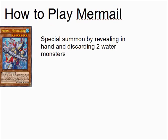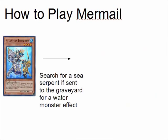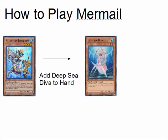You would special summon Abyss Megalo by revealing Abyss Megalo in your hand and discarding two water monsters. One would be Atlantean Marksman, who if sent to the graveyard for a water monster effect would destroy a set card your opponent controls, so you could destroy a face-down opponent's monster. The other discard would be Abyss Dragoons, who if sent to the graveyard for a water monster effect searches out a sea serpent and adds it to your hand, so you could add Deep Sea Diva from your deck to your hand.